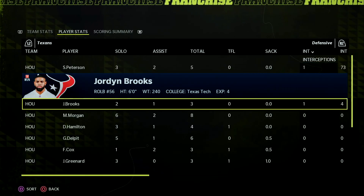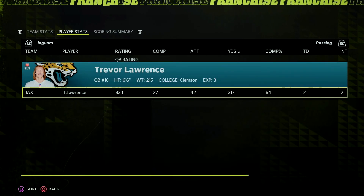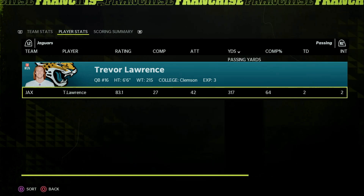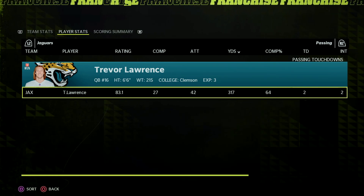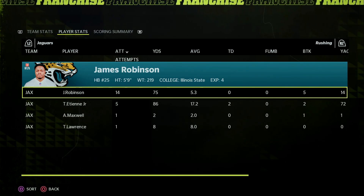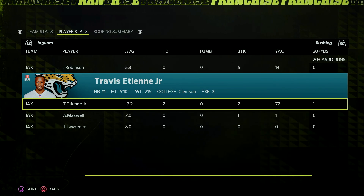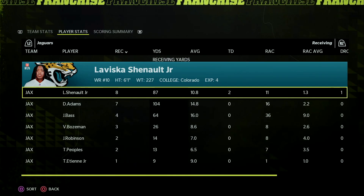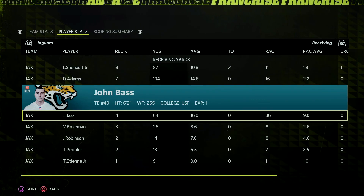Interceptions-wise, Shelton Peterson and Jordan Brooks each got one — our two newest additions to the defense. Trevor Lawrence goes 27 of 42 for 317 yards, two touchdowns, and two interceptions. He started off really bad and didn't throw a touchdown until I believe the fourth quarter. Rushing-wise, James Robinson goes 14 for 75, and Travis Etienne 5 for 86 — most of that on one carry, the 75-yard simulated run. Receiving-wise, LaVisca Chennault goes 8 for 87 with two scores, Devontae Adams 7 for 104, and John Bass 4 for 64.